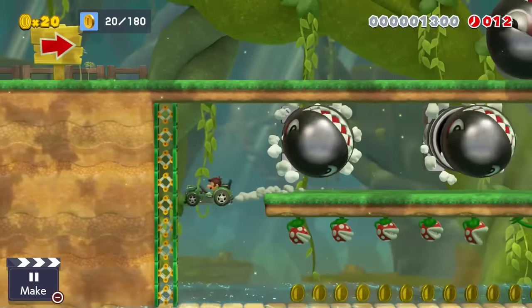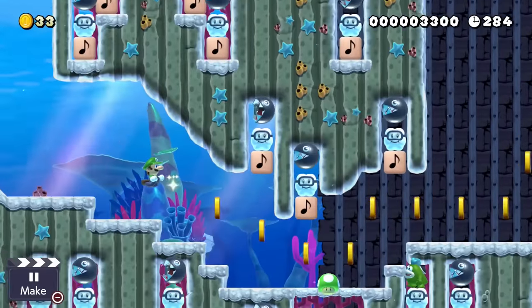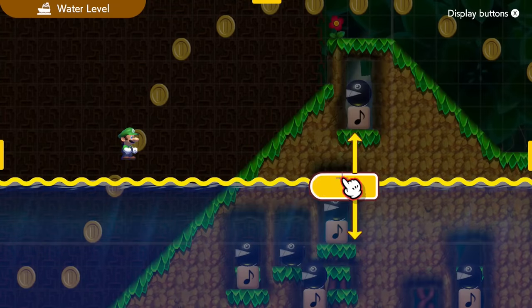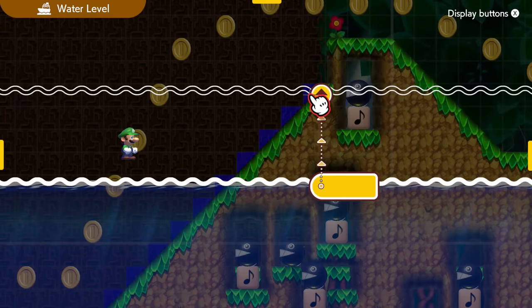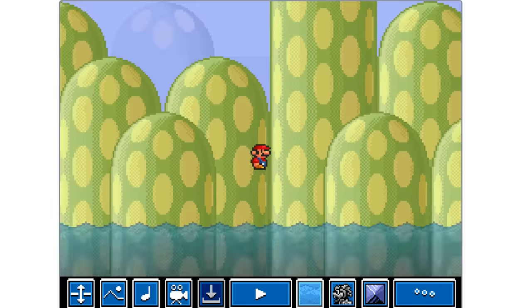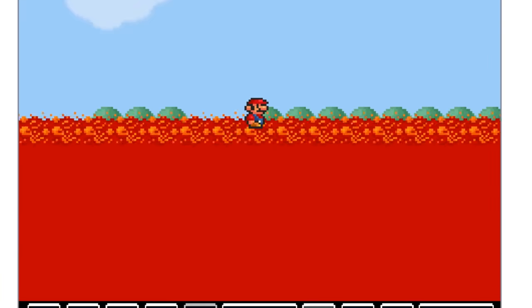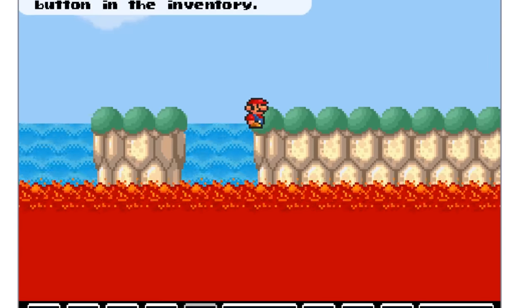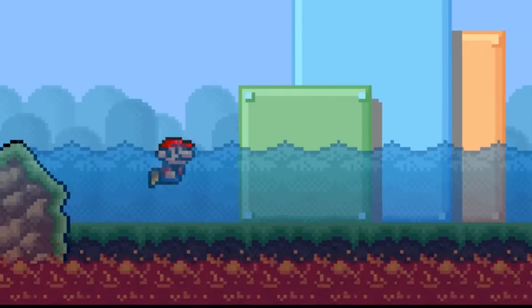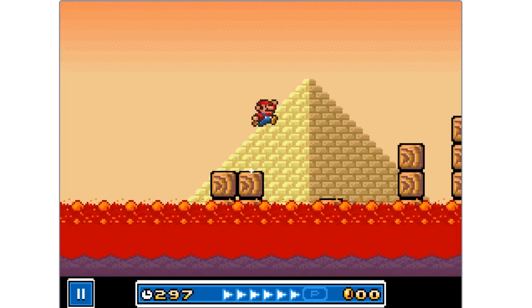In Mario Maker 2, if we want water in our level, we only have two options: be completely underwater, or use the forest theme to control the water. BenjaminWins11 changes this and lets us put water in wherever we want. Same thing goes with lava — you're not limited by the background you chose. You can put water, lava, or both in any course you want, and that opens up so much more customization for each level.